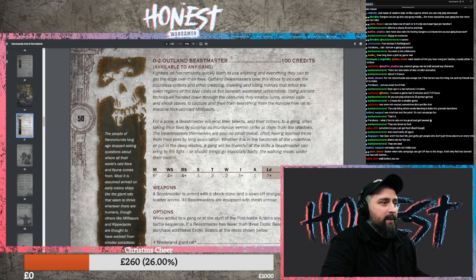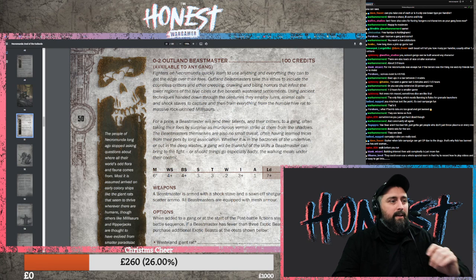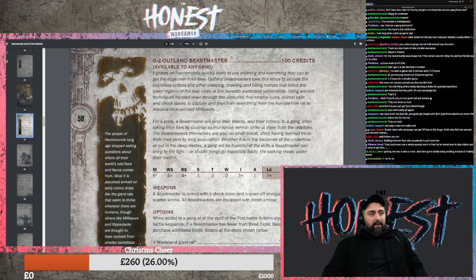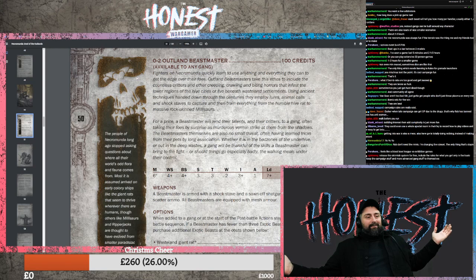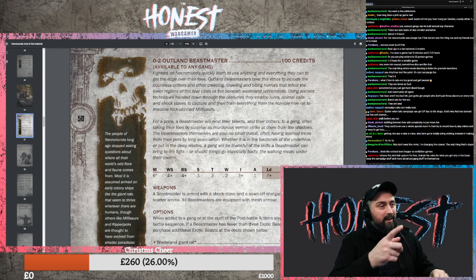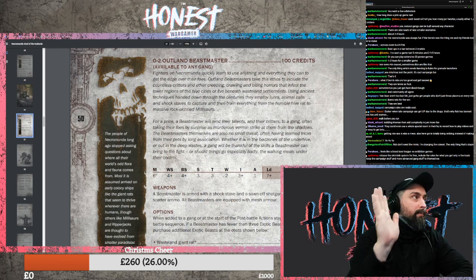Building interest then adding complexity is just more fun. They could even use a whole special room in the HQ to record how-to-play videos and make it super easy. Release the skirmish system for free, include the rules for what you get from only the basic gang boxes - key campaign stuff, more advanced gang stuff for paid books.